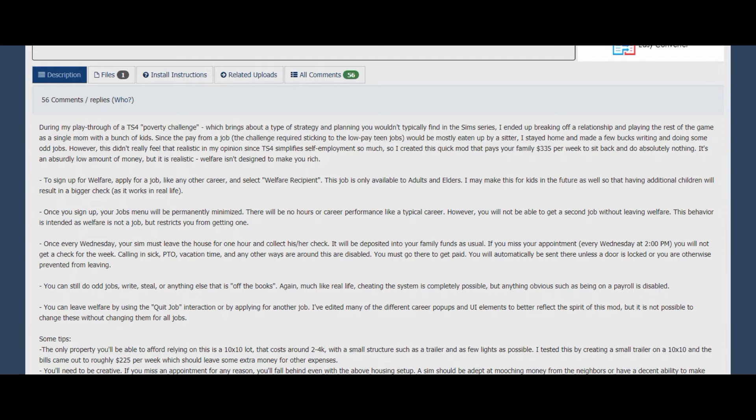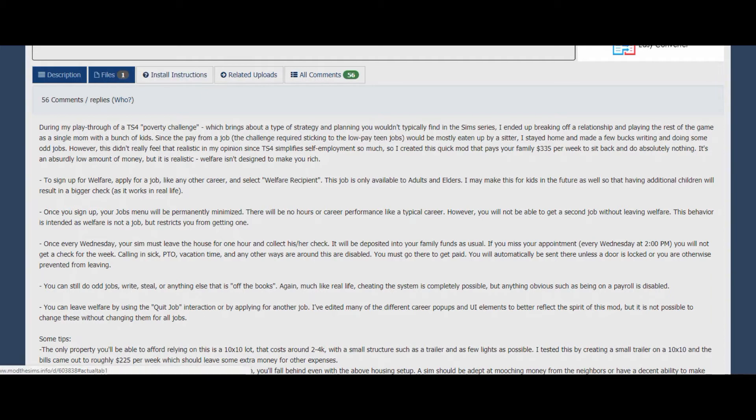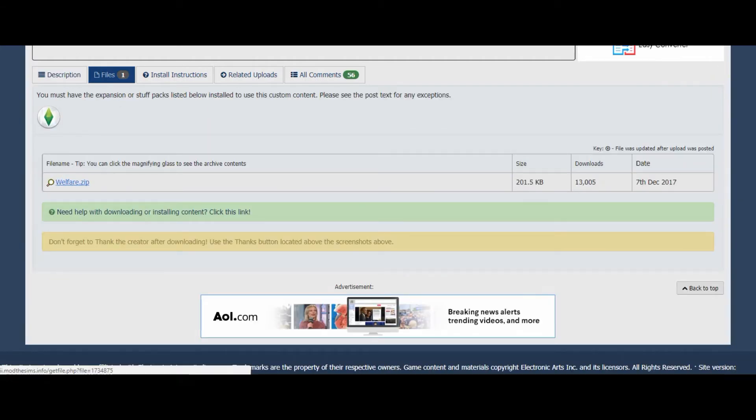To download this mod, you just click on the file and download it like usual. I'm going to show you how to install it into your game. All you do is click on the file and download the zip file.